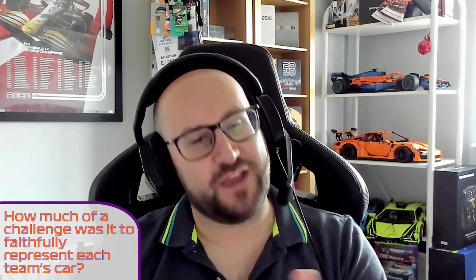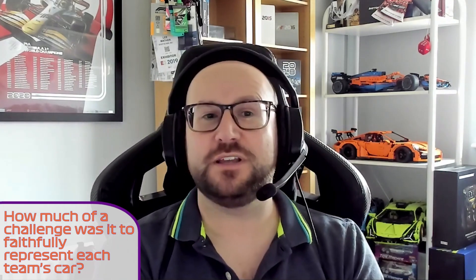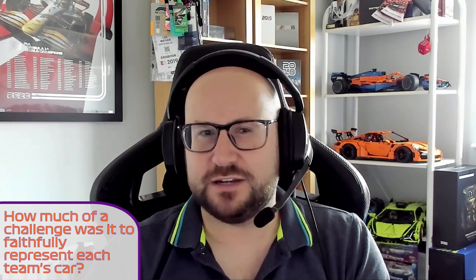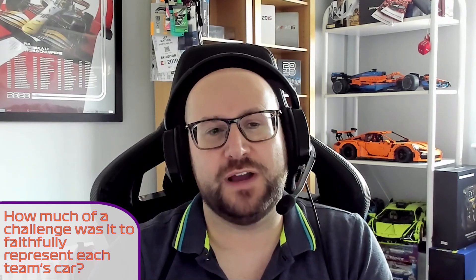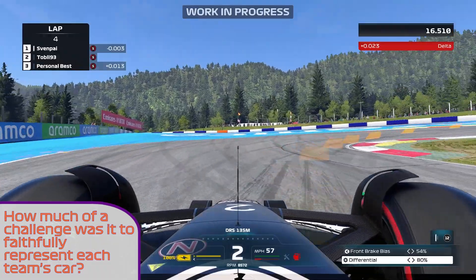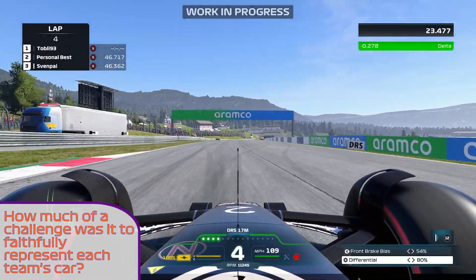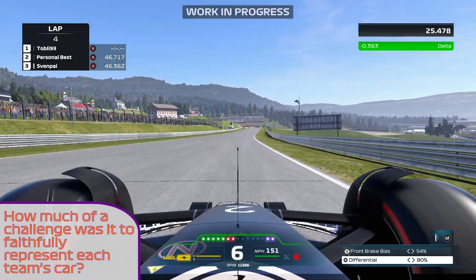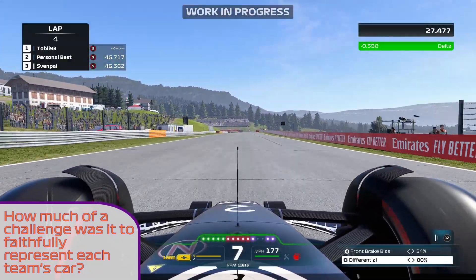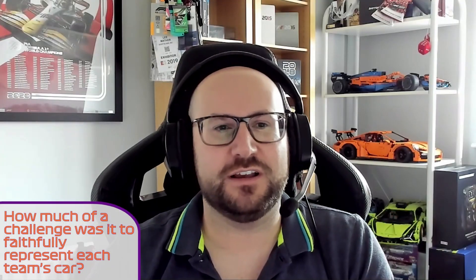Once we know the outcome of what they've built onto those cars, we can then adjust our physics through the numbers. We've not had to actually write anything different within the physics code itself, but we've had to adjust the way in which we configure the physics based on each team. We always try and ensure that our cars perform in the same way as the real cars do, and something we still need to take some time to understand is any unique characteristics of the cars.